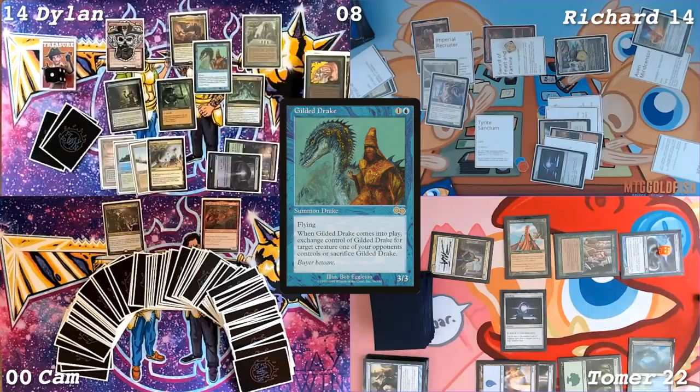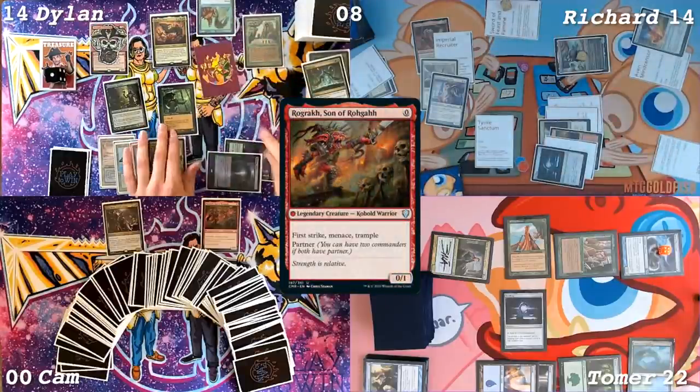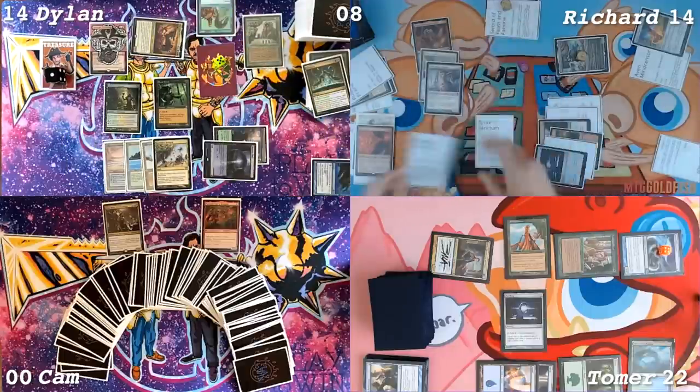That bird has been ruining our lives. Ruined our game. I'm going to take your Rograk. You have it with the sword on. So this is a Rograk with five counters. Richard, I'll come at you with a 7/7. Recruiter dies. Pass turn. Untap. Take one, go to 13. Wait, I have a Drake though, right? I have a 3/3. You do have a Drake. Does it fly? Yeah, it flies.